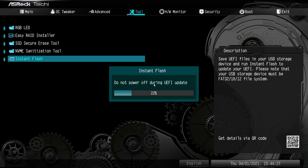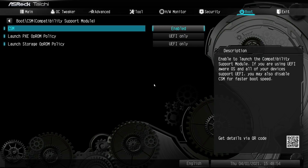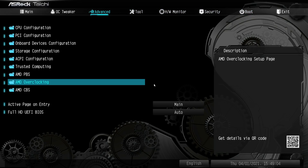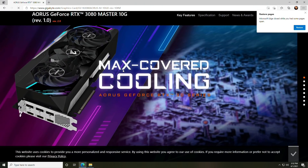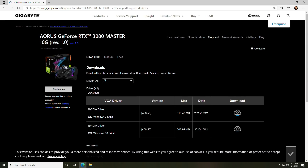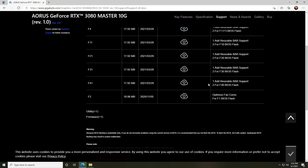After that, go into your motherboard settings and turn off CSM compatibility. Then go back to your settings for the PCIe slots and change the above 4G decoding to enabled, and set the resize bar to enabled as well. Save the BIOS settings, restart the PC, and then you'll need to upgrade or update your GPU.